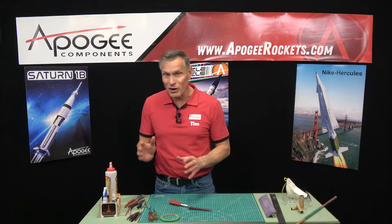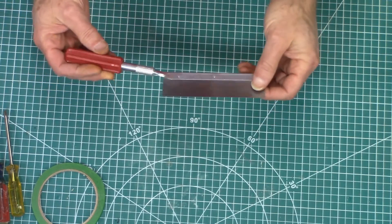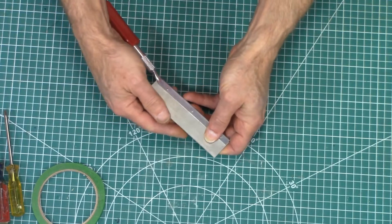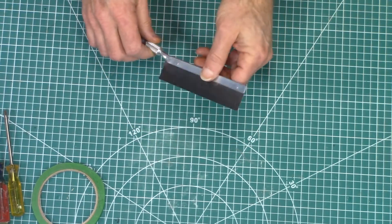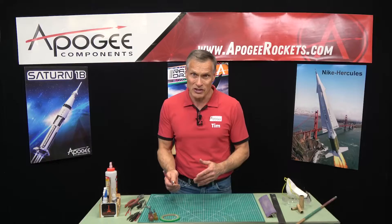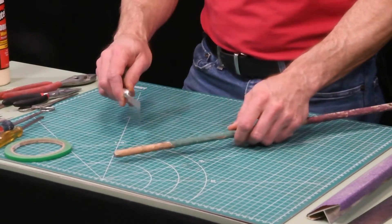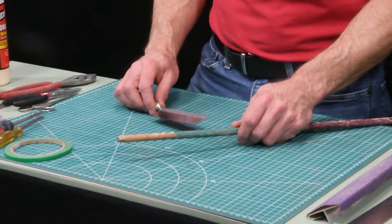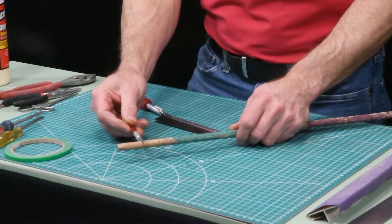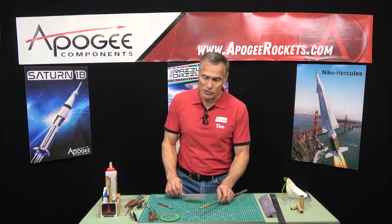There are a few additional tools you might need. One of them is a razor saw. This is a saw with really fine teeth on it, and it's good for cutting thick wood that you might need in some kits. For example, if you have a thick dowel like this, cutting it with a razor saw is going to be a lot easier than trying to cut it with a hobby knife.